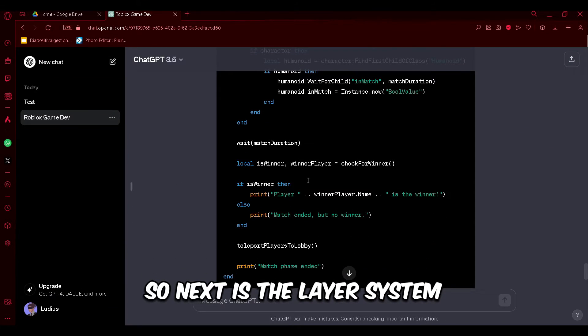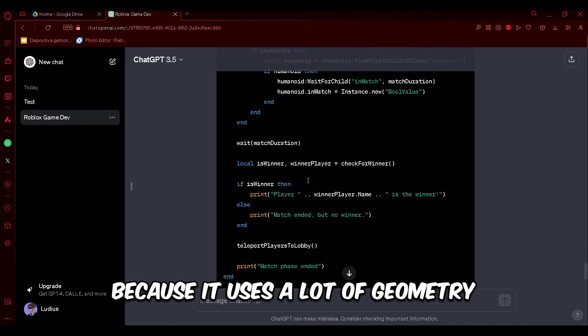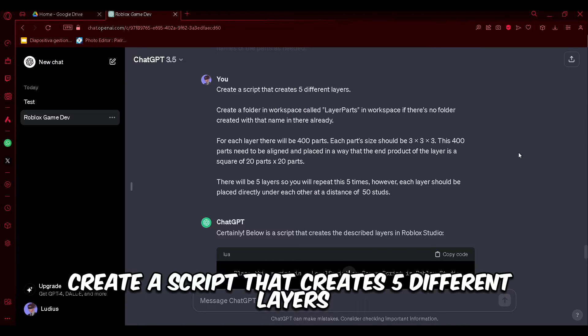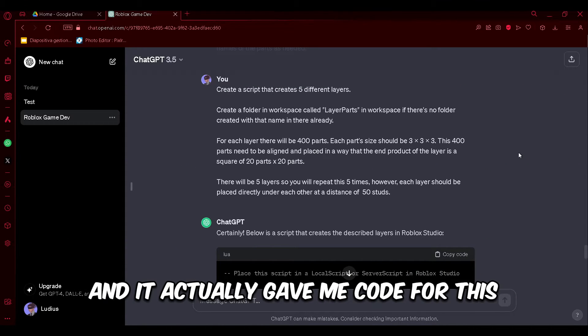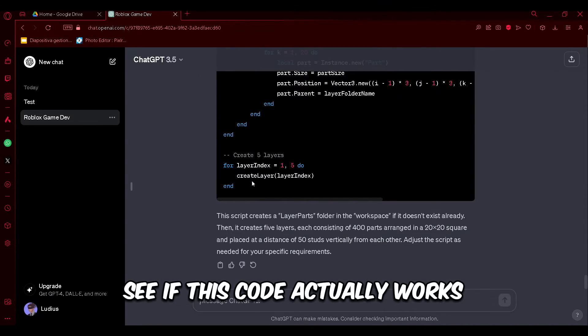Next is the layer system. I don't know if ChatGPT will even be able to do this because it uses a lot of geometry, but let's see. The prompt: 'Create a script that creates five different layers. Create a folder in workspace called LayerPause at a distance of 50 studs.' It actually gave me code for this, so now we have to see if it works — if it does, I'm going to be genuinely surprised.